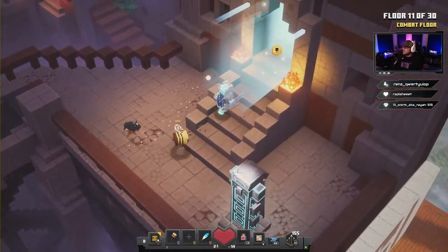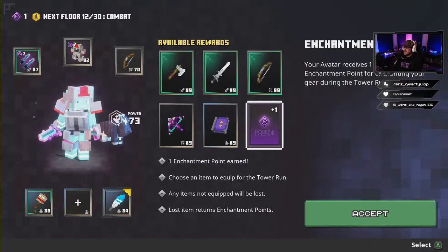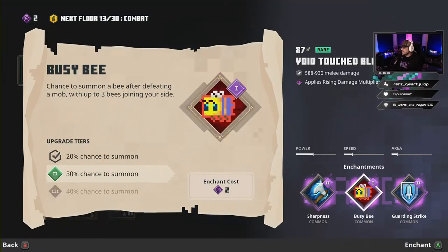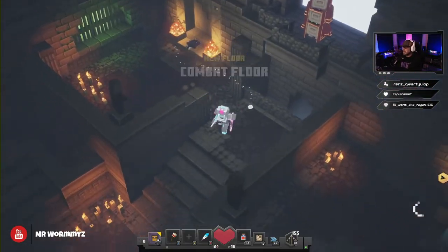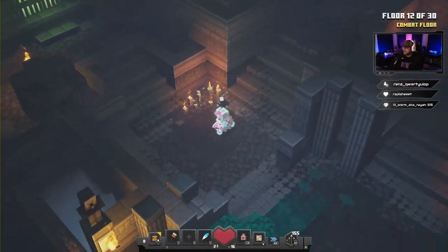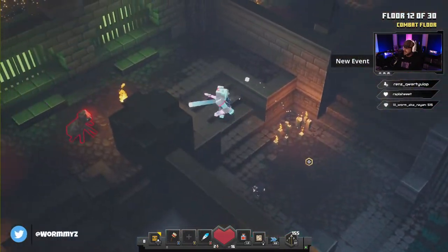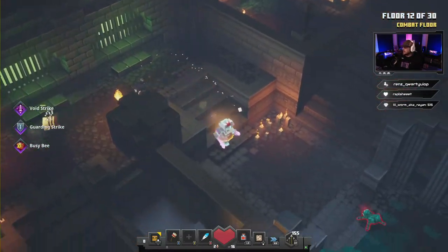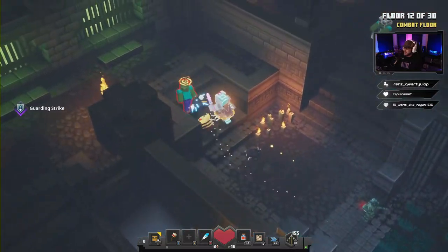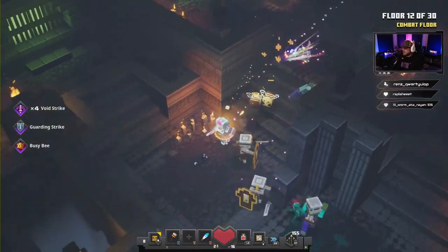We're gonna fly on through floor 12. We're gonna take an enchant point and put it on the Busy Bee enchant. Bees help take a lot of the heat off you if you are in trouble — a little bee flying around does some work. Bees are pretty beastly.